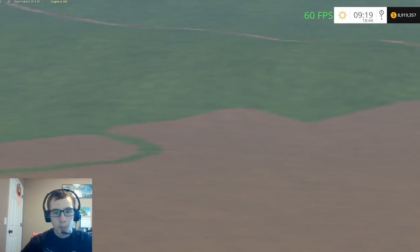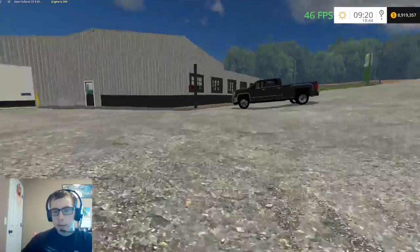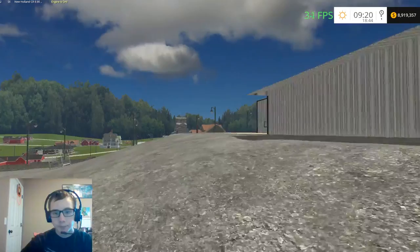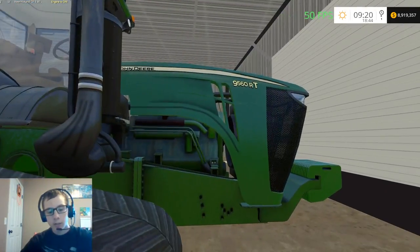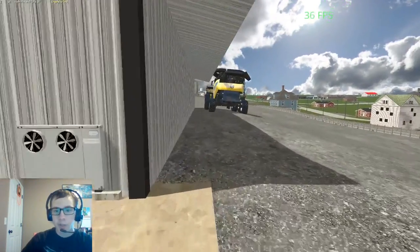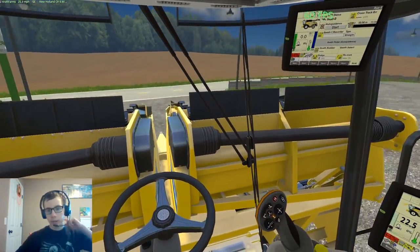I don't have it updated on the PDA yet. Field nine is the field right by the main farm, so the farm will be over there. If we tab to our truck here, we have it sitting at the dealership. I just bought some equipment to harvest — we bought a New Holland CR 990 and a 12-row corn header. In here we have a Kinzie 1300 hooked to a 9560 RT, and then a Freightliner FLD 120 hooked to a Wilson hopper trailer.